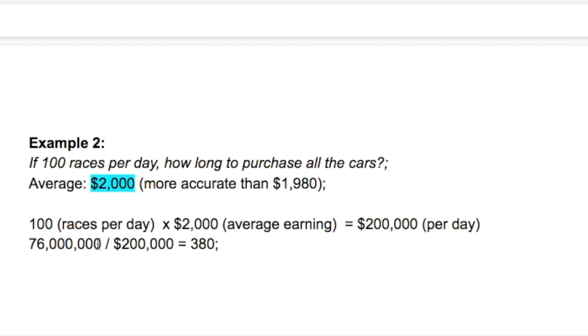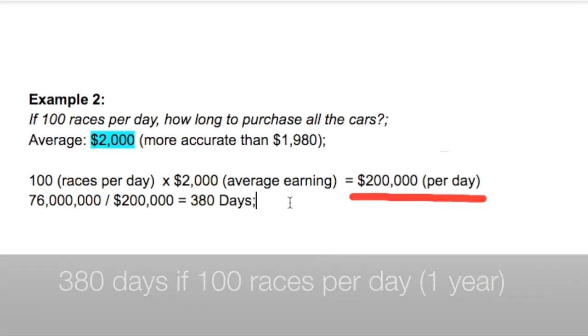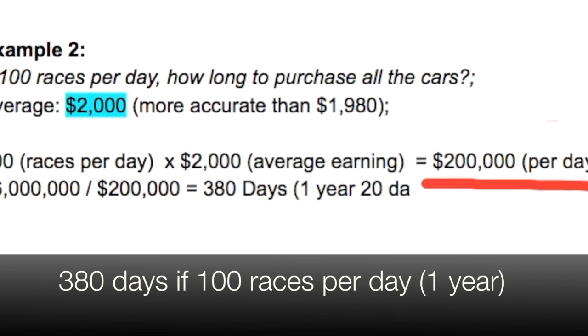First, let's find how much you would make per day: 100 races times $2,000 average earning equals $200,000 per day. Then the total cost of $76 million divided by $200,000 equals three hundred and eighty days to purchase all the cars. So if you did 100 races per day, it would take approximately three hundred and eighty days.